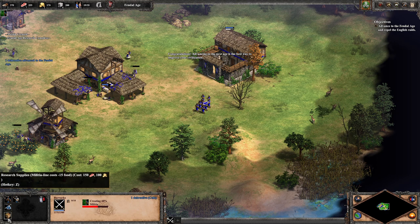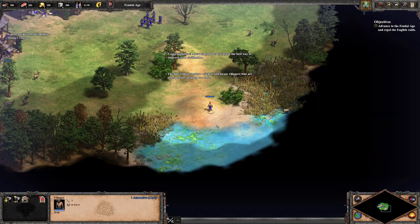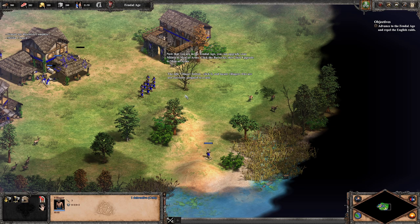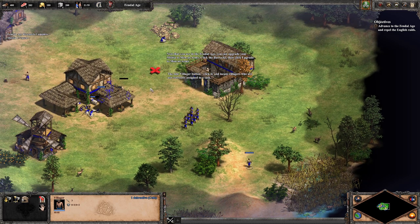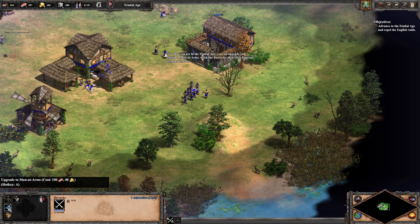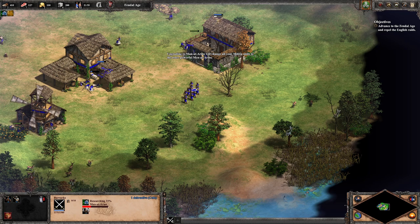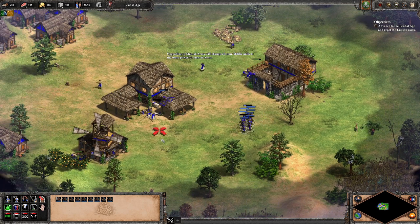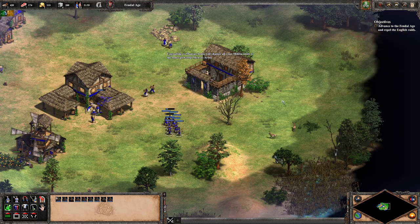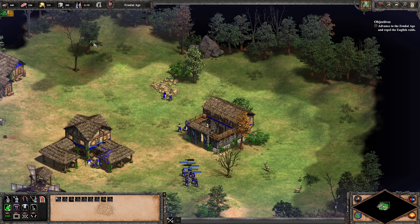Congratulations — advancing to the next age is the best way to improve your civilization. The idle villager button: click it and locate villagers not currently assigned to a task. Now that you're in the feudal age, you can upgrade your militia to men-at-arms. Click the barracks, then click upgrade to men-at-arms. Upgrading will change all your militia to the more powerful men-at-arms. Before, you couldn't research and queue up units at the same time — this is new.